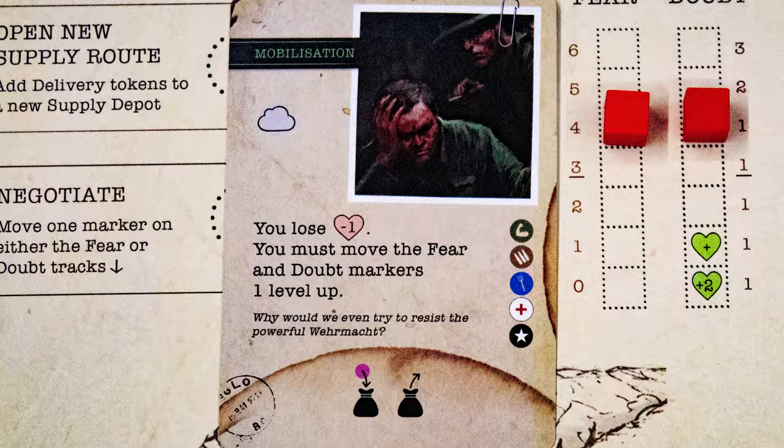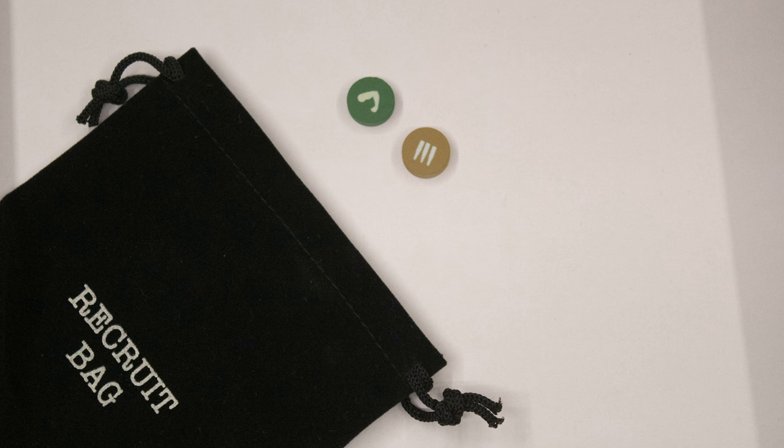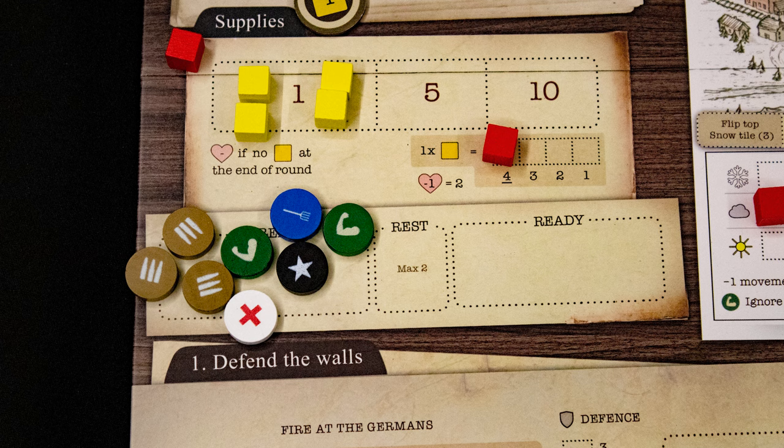The event card shows the weather and then has instructions to carry out. This one also adds purple doubt tokens to the bag, matching the number shown. You then recruit — you may draw up to four discs from the bag one at a time, stopping whenever you want. If you draw all four recruits, keep them all, but if you ever draw a purple token you must choose only one recruit to keep.